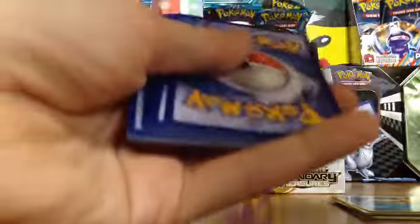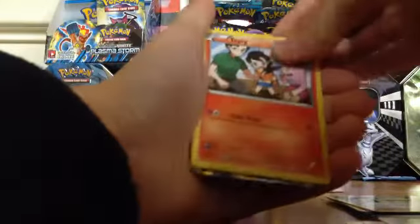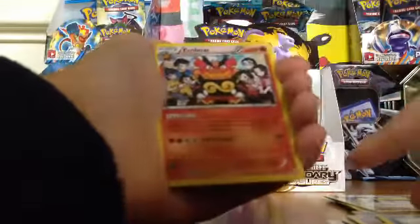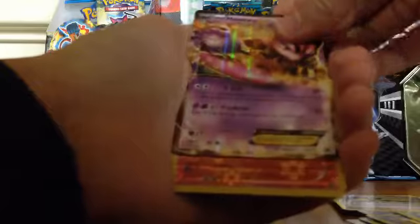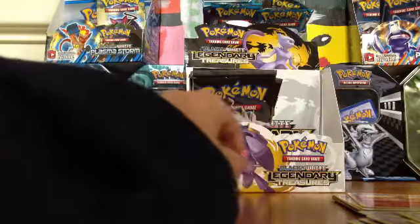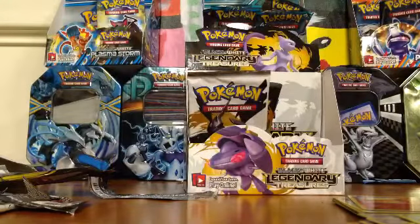Now I have all the pack arts so I can start shredding through these. Greg, it's a Christmas special, you're supposed to have family together! Merry Christmas, Alisa. Minun, Tepig, Gothita - holy peanut butter - Swaddle, Piplup. Once you see it, it's impossible to hide. You got all three forms in this one pack. Mewtwo EX - thank you! Now I can finally make a deck.